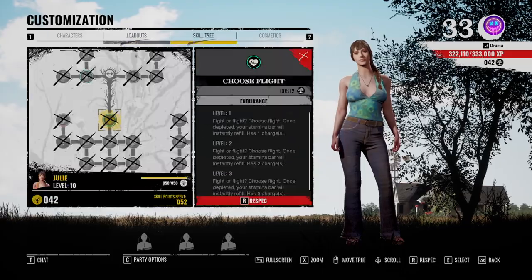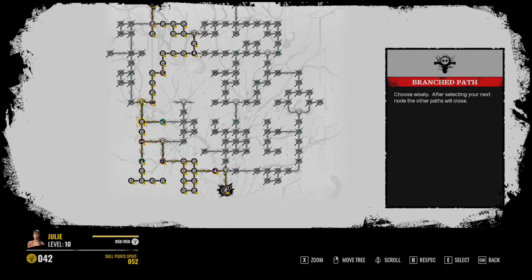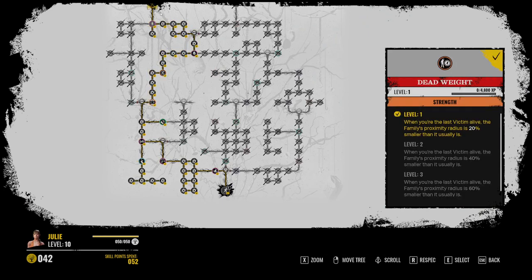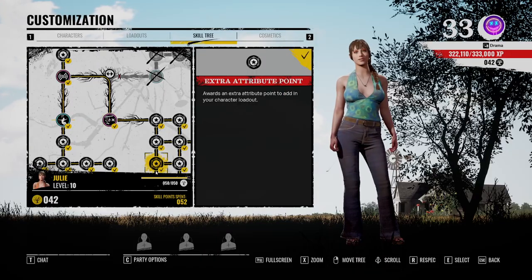For the skill tree, you want to go to the left, all the way to the left again, then to the right, and then all the way up to the left again, then just finish out and buy everything. And that is the build for Julie — I hope you guys enjoyed, like and subscribe, peace.